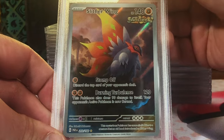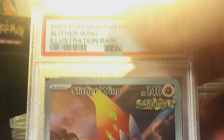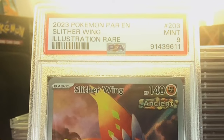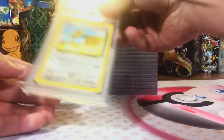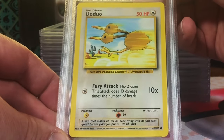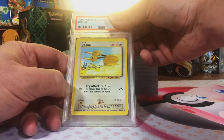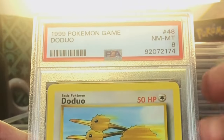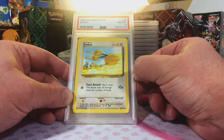Slitherwing Illustration Rare, Paradox Rift — I'm thinking a 9 on this guy. Yep, Mint 9. Excellent, like this one too, pretty good artwork. Doduo common, Base Set Unlimited — this looks like another vintage 10. PSA 8 on the Doduo. Not a problem, gotta take your shots.